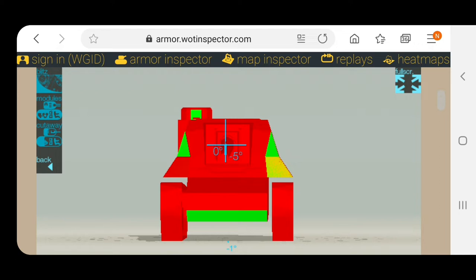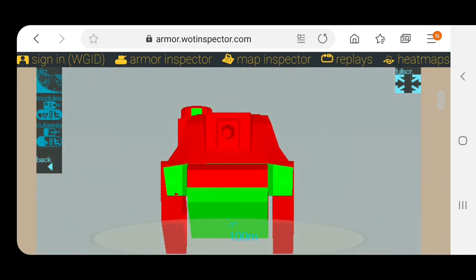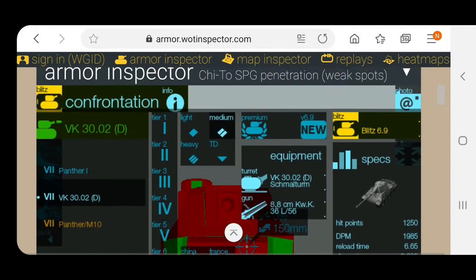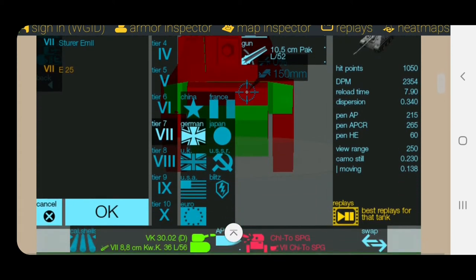But if you wiggle a bit you'll be able to deflect shots easily. And look at this — when you use full gun depression and hold down, there's simply no way AP is going to pen you. Let's switch to a TD so we can look at how good the armor is. Let's take the JagdPanther.